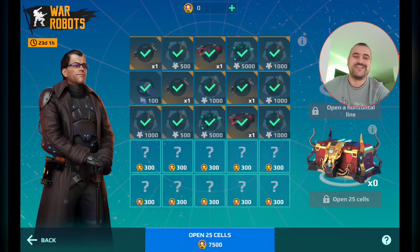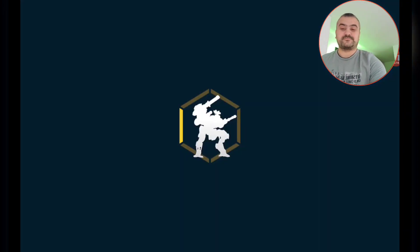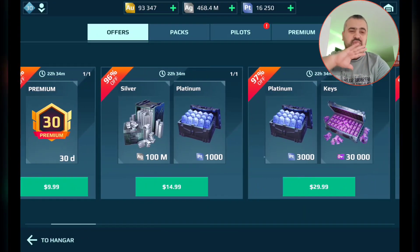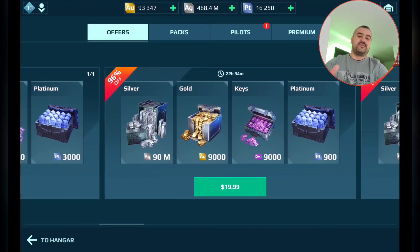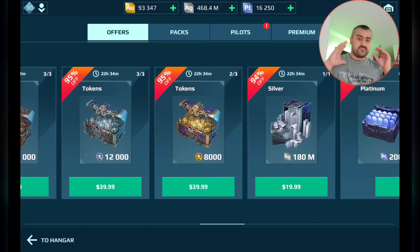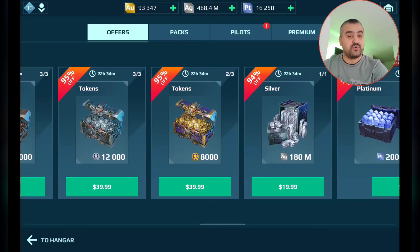This was the best opening I've had in so much time, honestly. This one is not bad — let me show you this deal. I bought this deal for 8,000 coins at $39.99. I know many of you don't spend, and I'm totally for it — I don't like wasting money on this game either because the meta changes so many times. But this deal ended up being amazing for me.